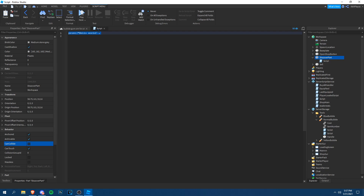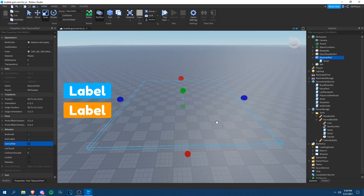In the script, we're going to detect when a player touches it. Use `script.Parent.Touched:Connect(function(hit)`. Then get `local player = hit.Parent:FindFirstChild('Humanoid')` and `local PLR = game.Players:GetPlayerFromCharacter(hit.Parent)`. Then set `PLR.leaderstats.ownedIslands.Value` to true when they touch it.